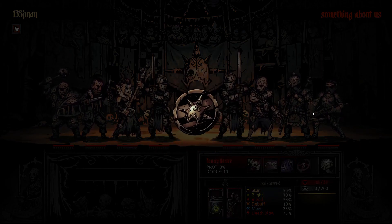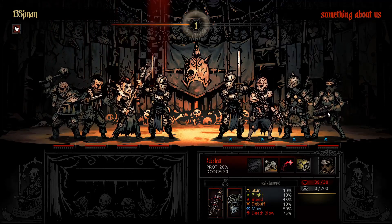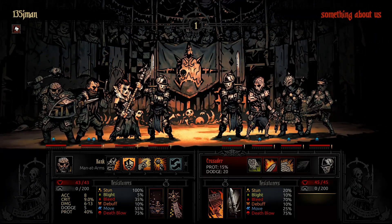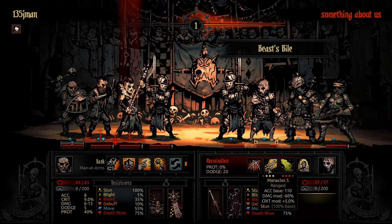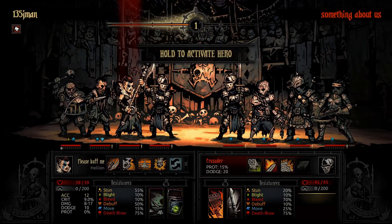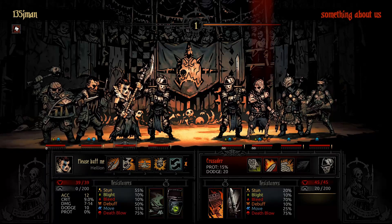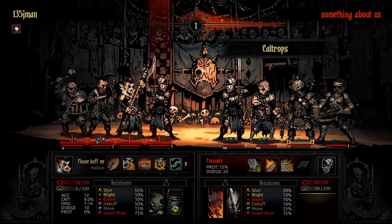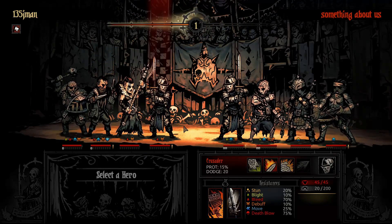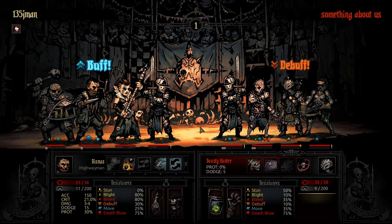Now this is something Shepherd would use I imagine. Definitely cutting the Highwayman. Let's see if I can do this — I hope I can. I'll lower that accuracy. Yeah, I guess that works. Let's lower that accuracy. Caltrops. They get the bleed on the Crusader. That could matter.